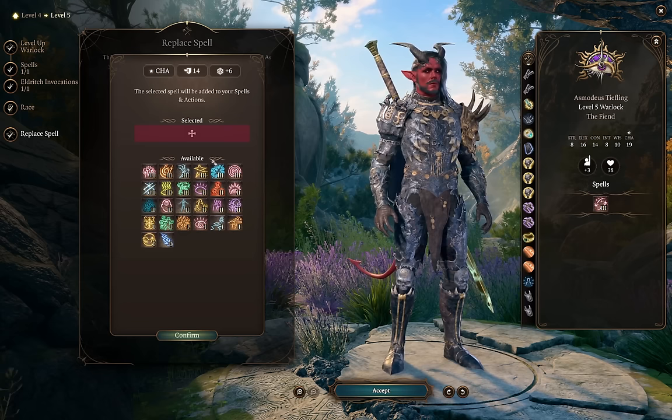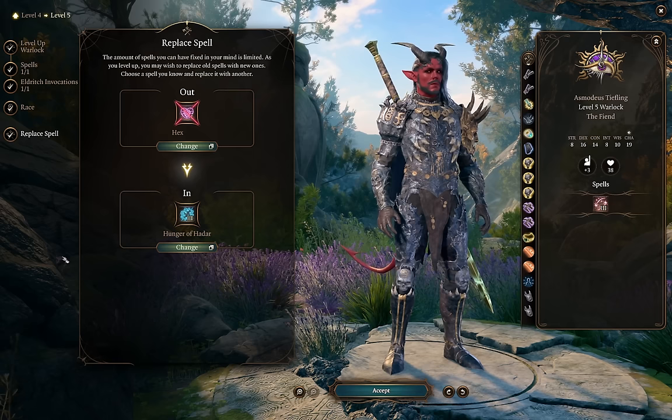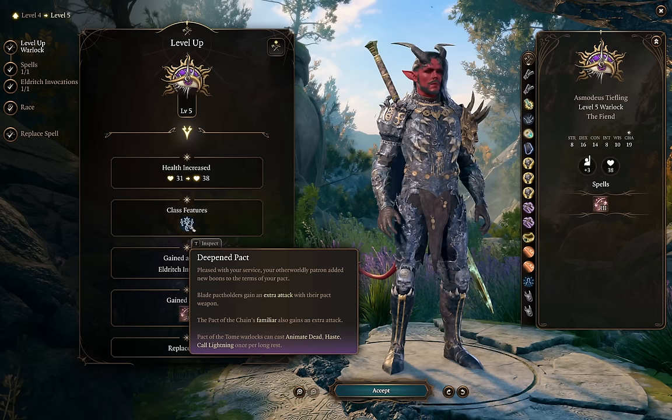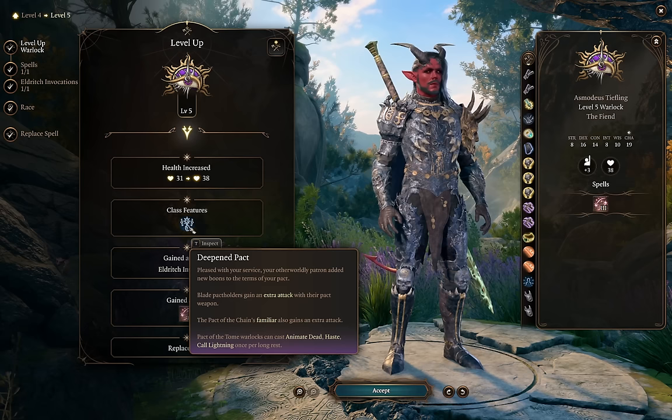On levels where we get new spell slot levels, I always replace a spell — I think we want to take what is probably the best level 3 Warlock spell, so I'm going to replace one of these concentration spells like Hex for Hunger of Hadar. This spell has a huge area of effect, does some okay damage, blinds enemies inside, and lets you cast attacks into it without a problem. You can also use Eldritch Blast with Repelling Blast to push enemies back into it if needed. It's almost always right to start an encounter like this. Also at level 5, we get Deepened Pact — extra attack with our pact weapon, which will now outscale Eldritch Blast damage.